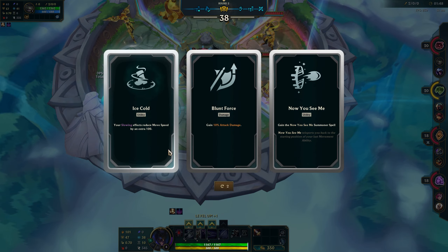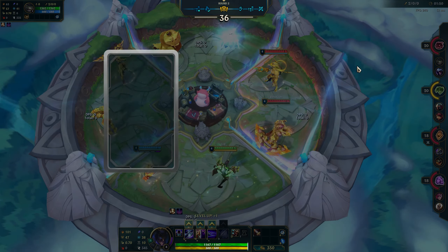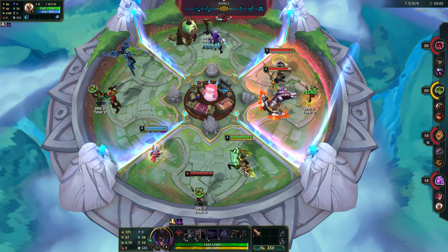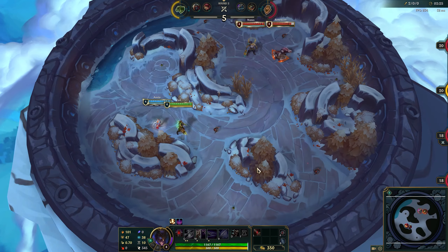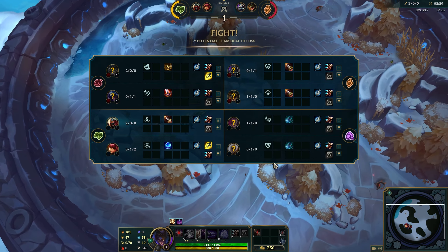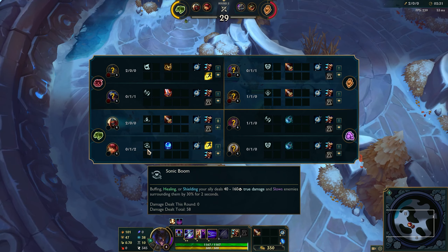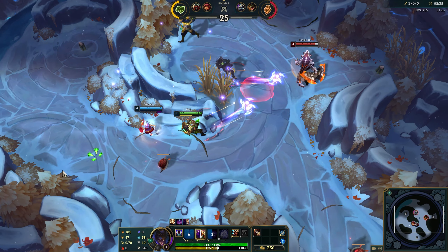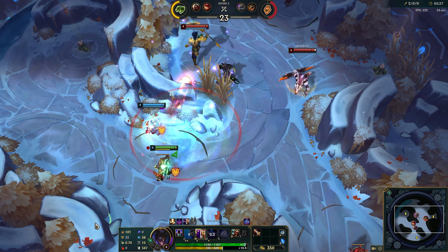Blunt Force or Ice Cold — probably Ice Cold here. Slowing them is going to be really important. Went healing or shielding, interesting. That guy has a mountain soul, I believe. That's what it is.